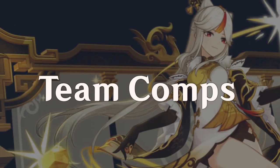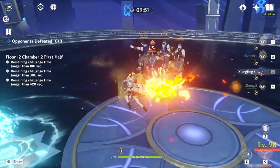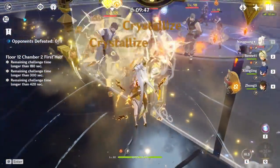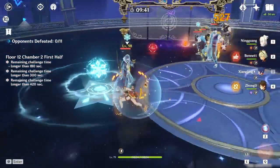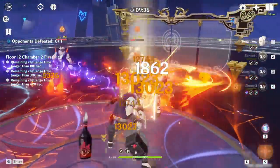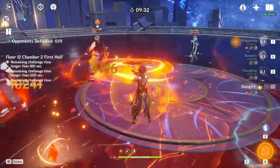Now that you know how to build Ningguang, let's talk about some teams you can use her in. Ningguang's team compositions are quite flexible, even though she wants to have Geo Resonance active. She can pair well with off-field DPS characters such as Beidou, Xingqiu, or Xiangling. Ningguang can also be teamed with buffers or shielders such as Bennett, Diona, or Zhongli. Sustained and quick swap compositions are very similar in terms of which roles fill each slot; the difference lies in the rotations for each playstyle.